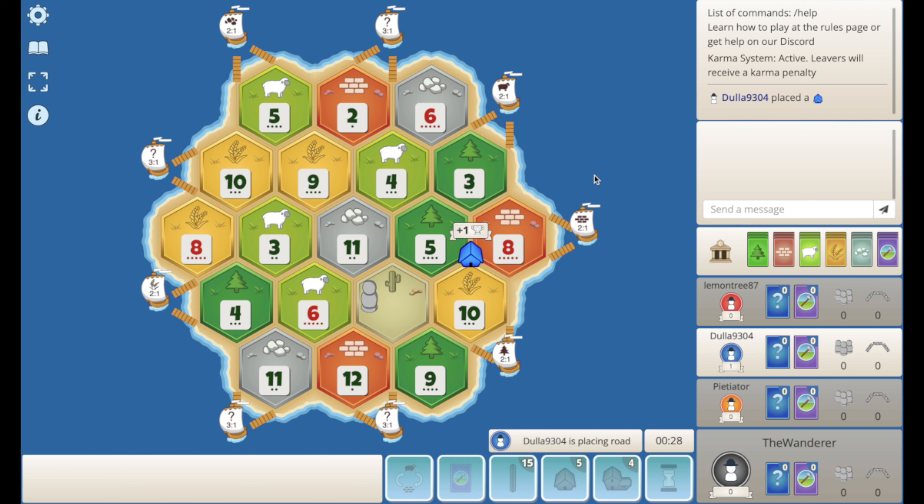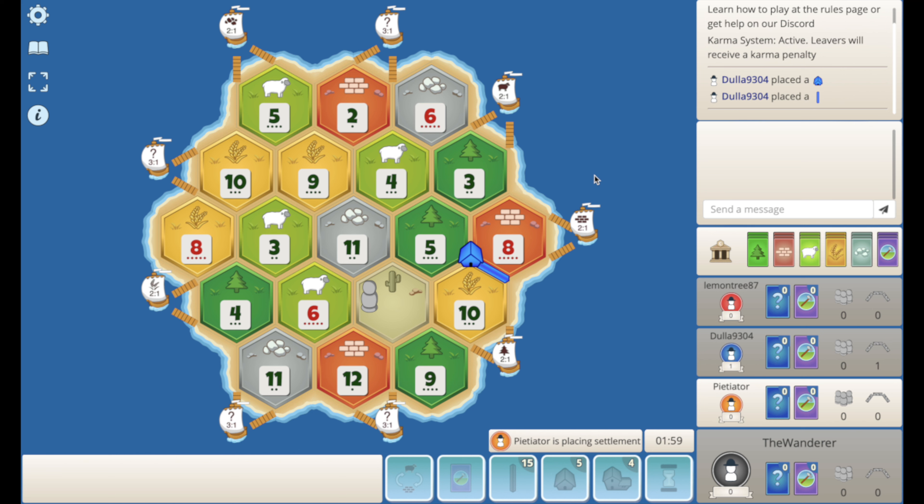We have the third pick as Blue jumps on that really nice 8-5-10. Only really good brick on this board with that brick port there and the wood port — that's a pretty nasty spot, a great spot. So I think orange here just immediately goes 6-4-3 for the only other good ball spot. This is not a board to be third and fourth in.